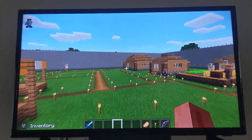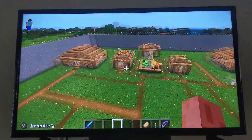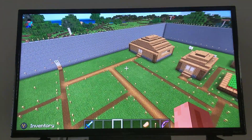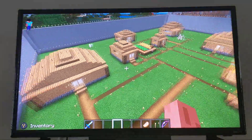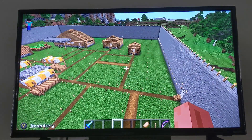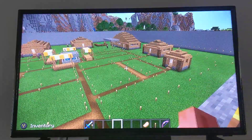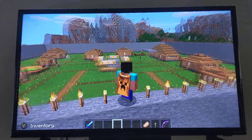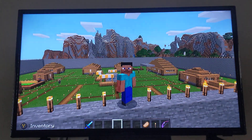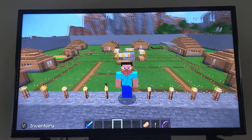Even this massive wall that's eight blocks high. The villagers here are cured from zombie villagers, and you probably already know how I did that. This massive wall protects against mobs, but mobs would still sometimes spawn in, so I had to place a lot of torches. So this is my special surprise in Minecraft!